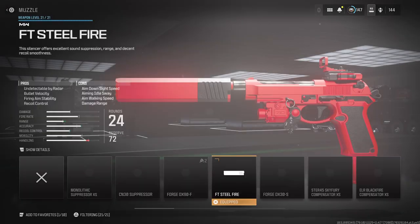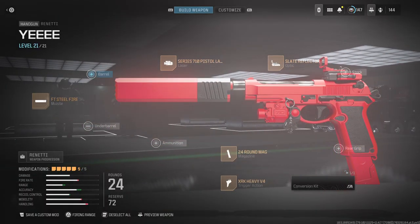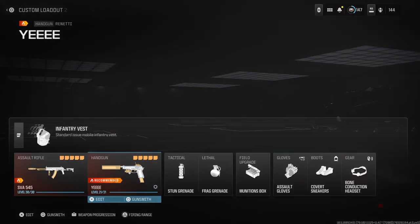For the Renetti pistol secondary on this class, I run an FT Steel Fire muzzle to be undetectable by radar with bullet velocity and recoil control benefits. I run the Series 710 Pistol Laser for accuracy and fire rate. I use the Slate Reflector optic, a 24-round mag, and the XRK Heavy V4 Trigger for aim idle sway reduction, sprint-to-fire speed, and aim down sight speed.